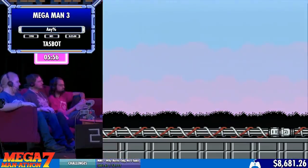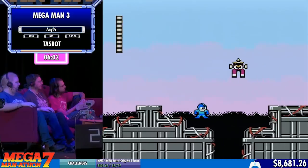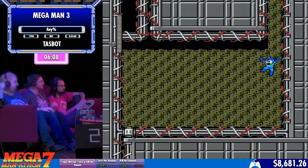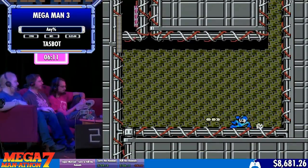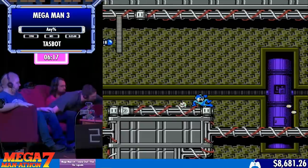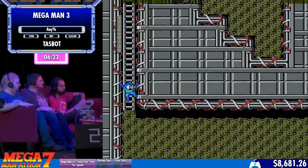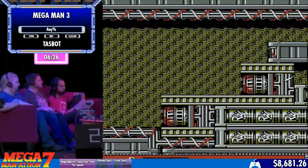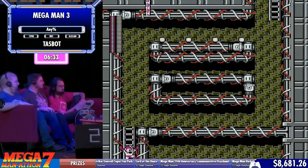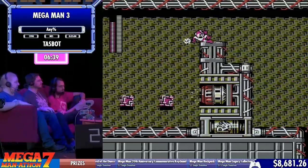A lot of the older speedrun routes for Mega Man 3 actually started with Magnet Man first, because you do get Rush Jet here. It was kind of perceived as the best starting point for the run, but then it actually turned out Top Man is the easiest one to do with just the Mega Buster. Here's Protoman again — sorry, Break Man. He's not Protoman. Spoilers. Each one of those little plunger guys takes three shots to kill, and because more than one on screen will just cause so much lag, TaskBot makes sure he's not letting any of them stay on the screen as long as possible.